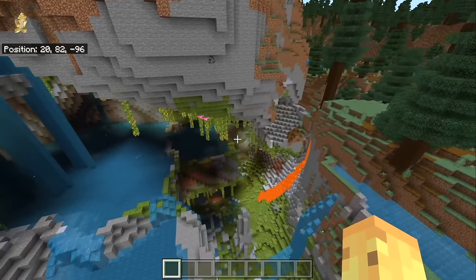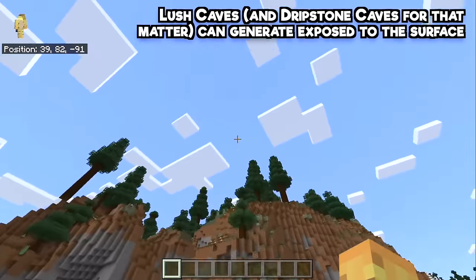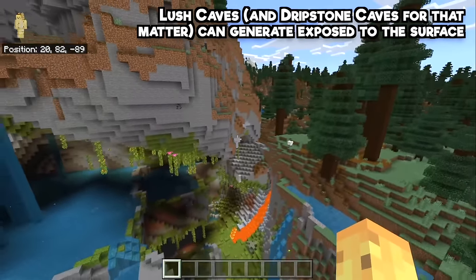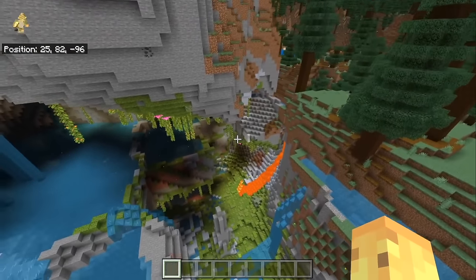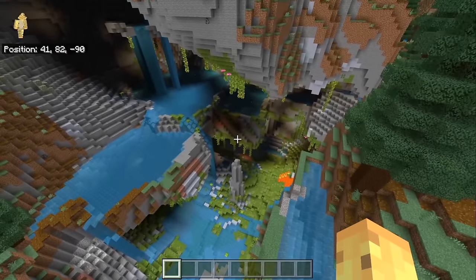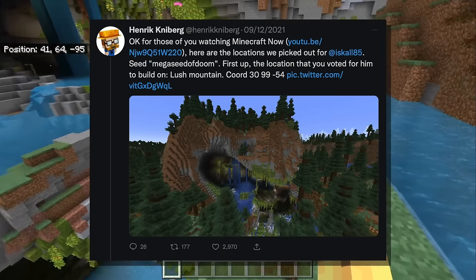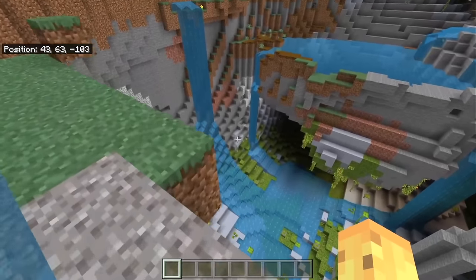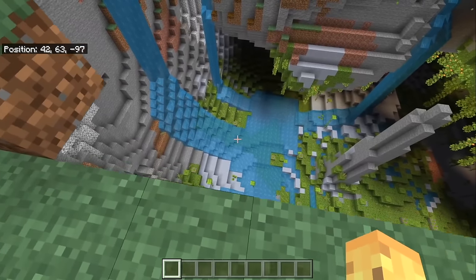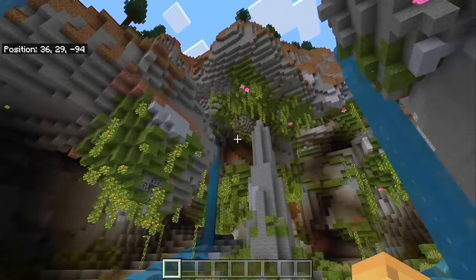As proven by this seed, which has a Lush Cave entirely exposed to the air — not really making it much of a cave. This is really the 'Lush Biome' if we're being honest. This seed was found by the Minecraft developer responsible for new terrain generation, Henrik Nyberg, and this is an intended feature — Lush Caves can spawn out in the open, making it one of the most fun biomes.